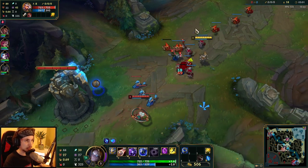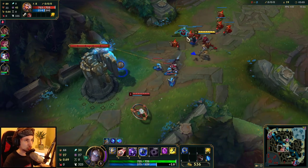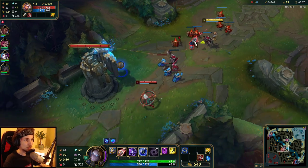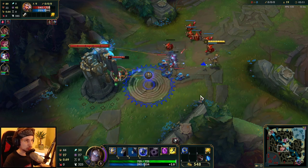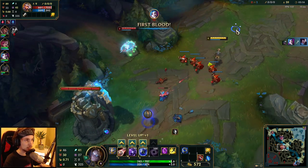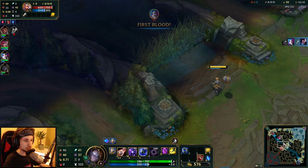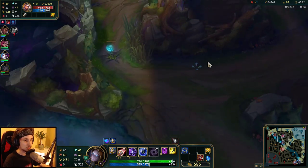I usually try to play as aggressive as I can, and after reaching level 6 I have this roaming version of playing Orianna. I always focus on roaming and pressuring the lane rather than just going for kills — it's a very consistent way to carry a lot of games. Right now I'm maintaining the pressure while this guy is fighting the jungler.